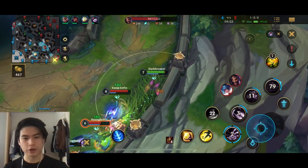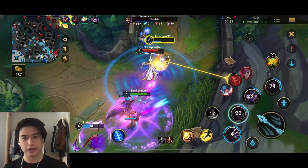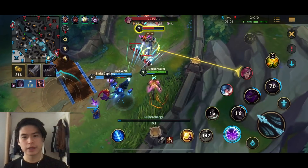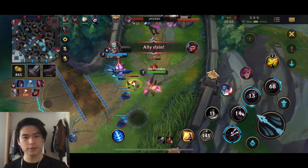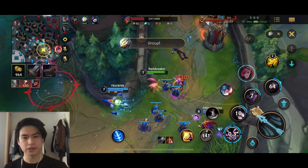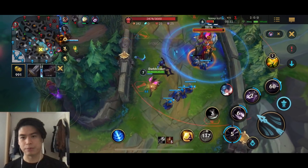Let's jump in, go for Draven - let's kill him. Flash, auto attack, we get him, let's go. They are pretty low - I think we can just go for dragon. They are backporting, we have a huge wave. Maybe I can even kill Sona and then go for the turret.